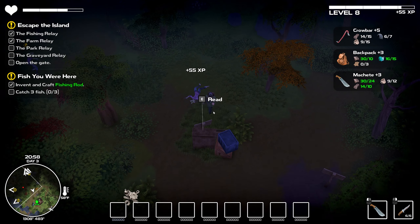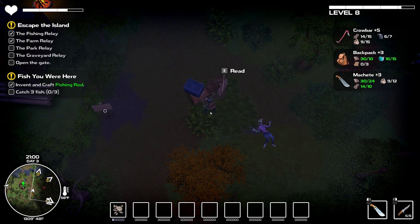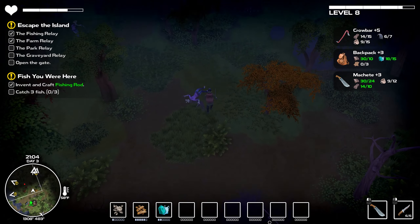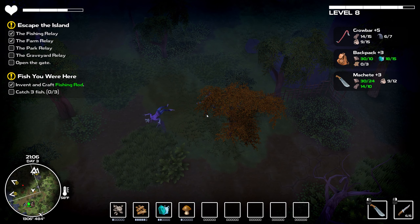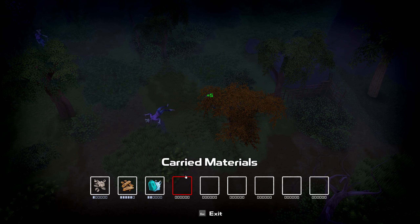I thought I was able to get two hits in before they hit me. Can you face this way? Thank you. It's good to find some food on the ground and eat it when I can. Let's go in here. Eat that. Five hit points - I thought it doubled my hit points when I eat those.